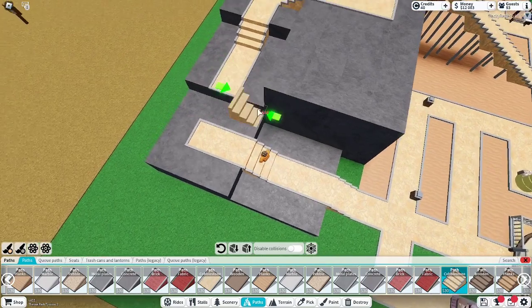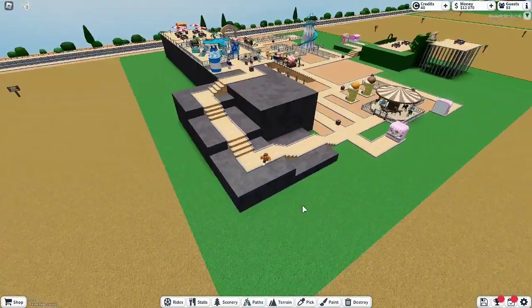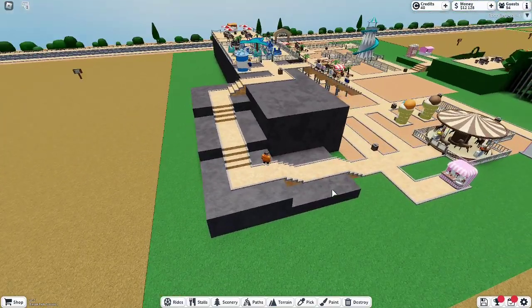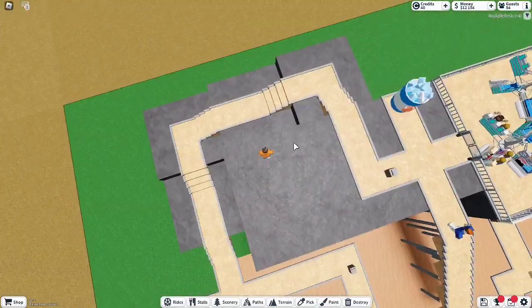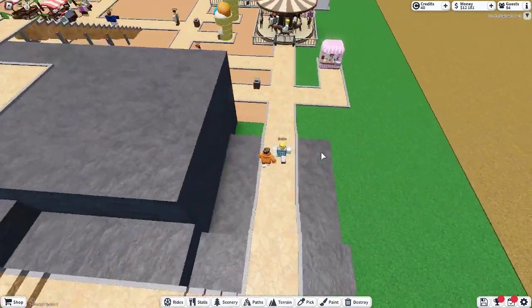We can add some stools on the stairs — or like near the stairs, rather. But yeah, I have mixed opinions about this, to be honest. But it connects down to here, so I can't really complain much.